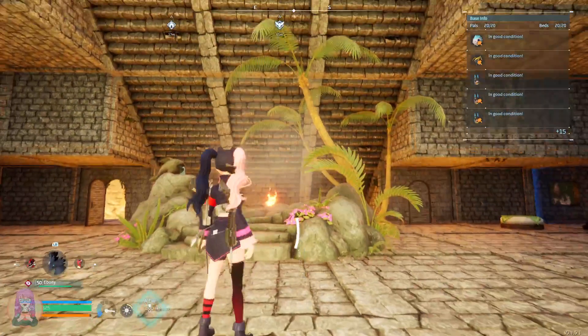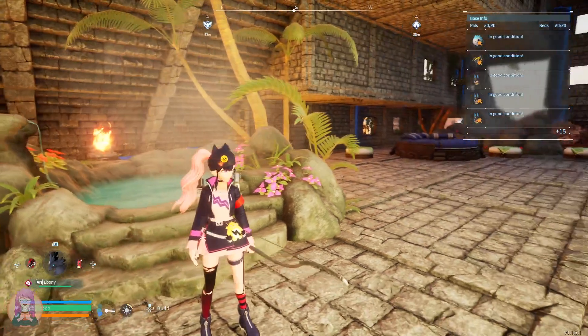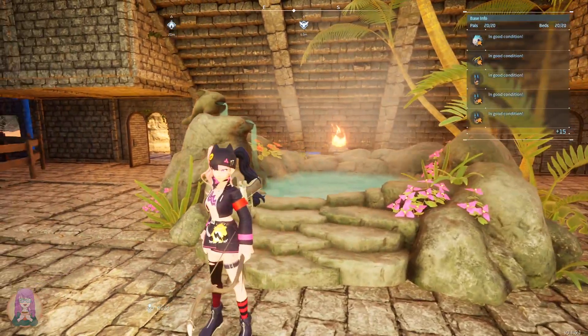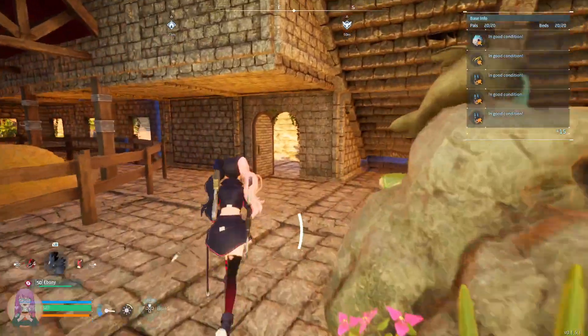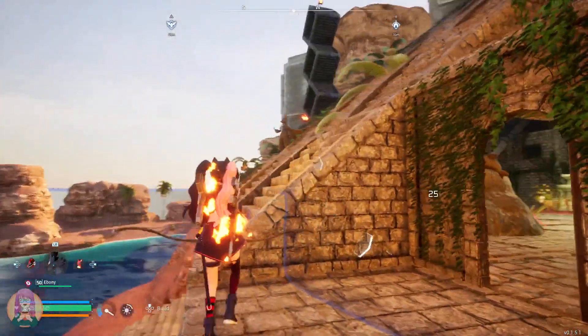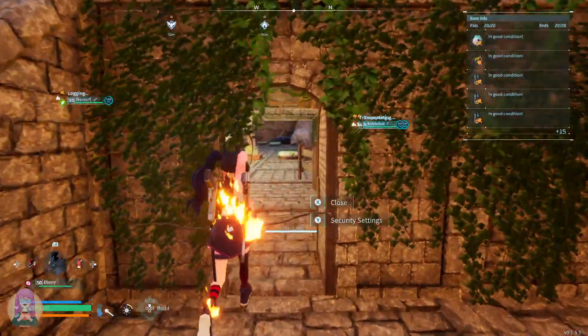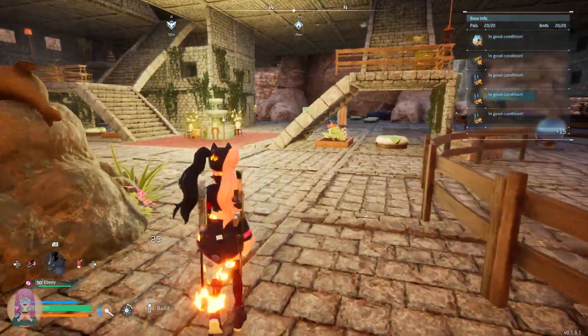We've got a little fountain area. I did place a bunch of these hot springs specifically in a way that the branches are going to show up outside of the build because I just really love the effect. Right there you can see branches coming through — it was the only way to get those trees to show through.